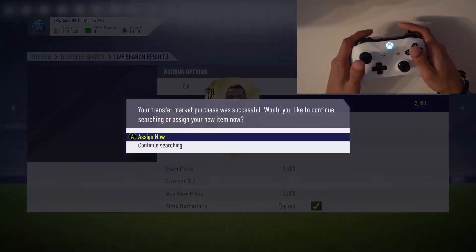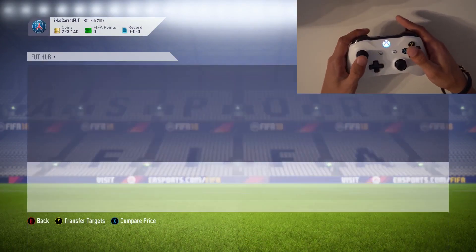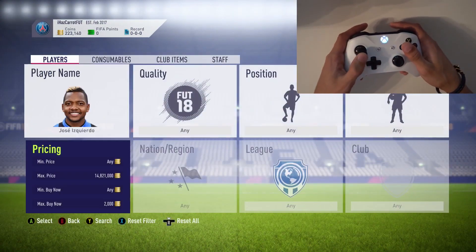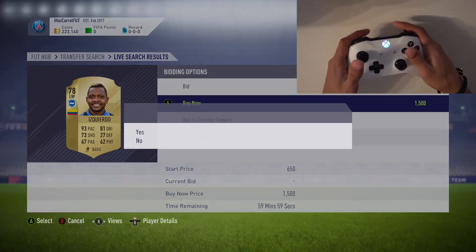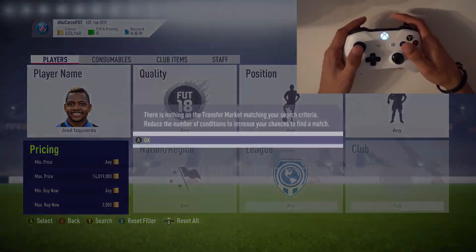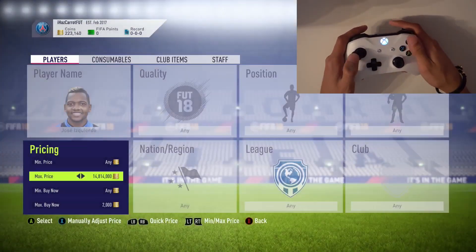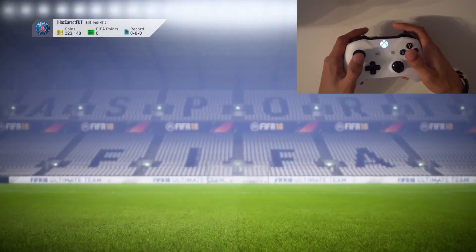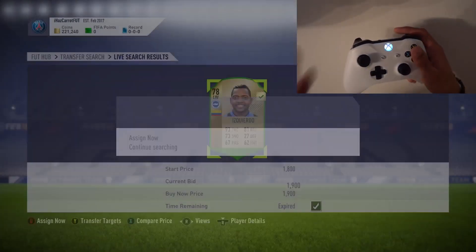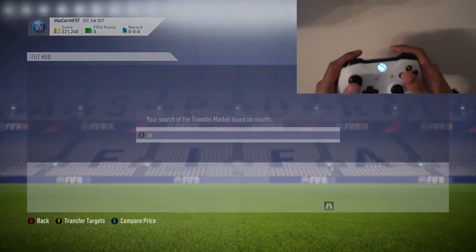We picked up another card for 2,000 coins — I think we've picked up about five cards live. If you're searching straight away and you're right on those cards, you're winning them and picking up those easy snipes and making profit. I missed one there because I was delayed between searches — I'd just bought a card and wasn't ready. As long as you're searching straight away, you'll be winning those cards consistently.